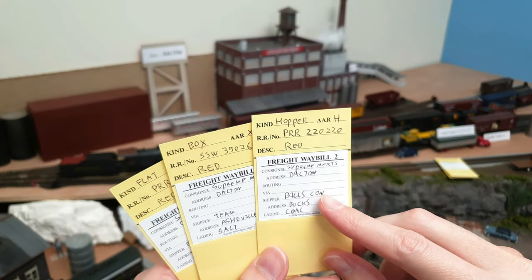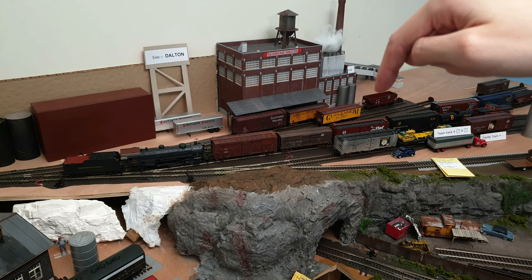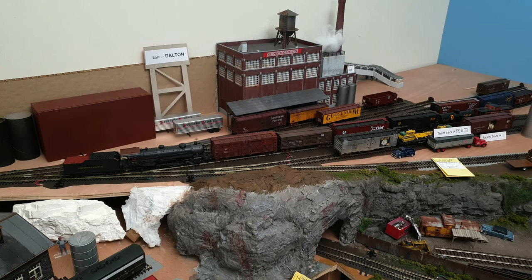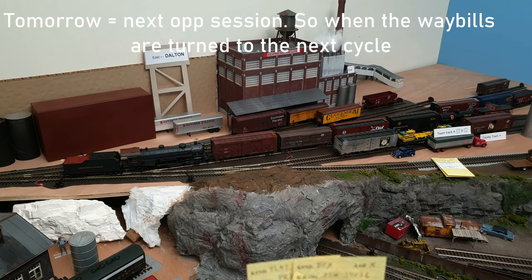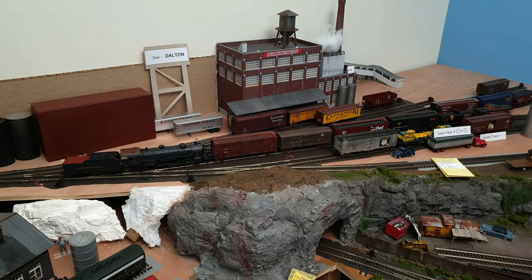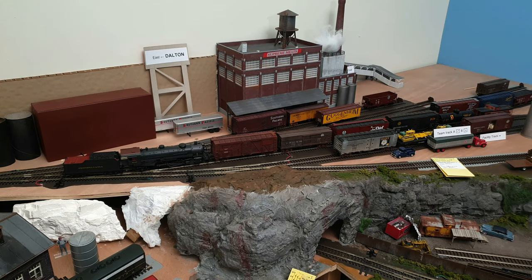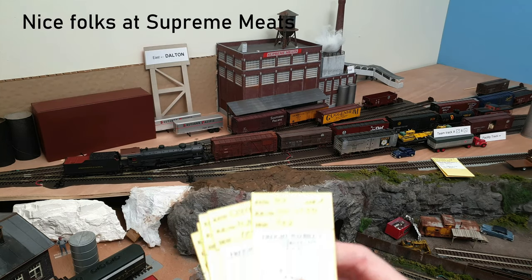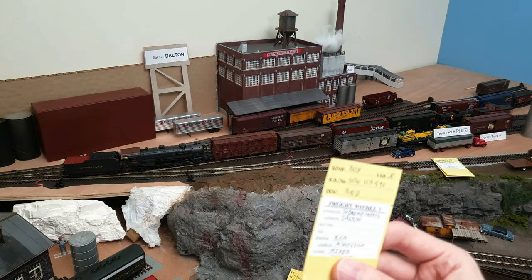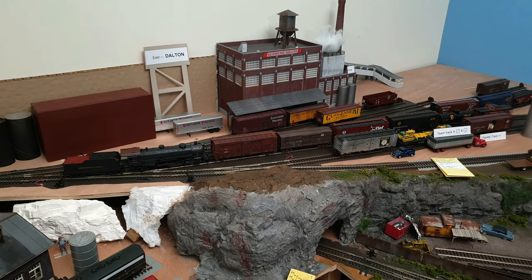Then we have the hopper, another hopper, and a boxcar — all have to go to Supreme Meats. The coal hopper has to go there, but as you see there's already a car taking that spot, so it's full. No biggie — we'll just put it on the spare track and it can wait until tomorrow. The other two boxcars have to be spotted right there, but those two spots are already taken. On top of that, this yellow car should also be spotted there but wasn't spotted yesterday due to no space. One car has been unloaded, so it can actually be moved aside to the spare track to make space for one more.